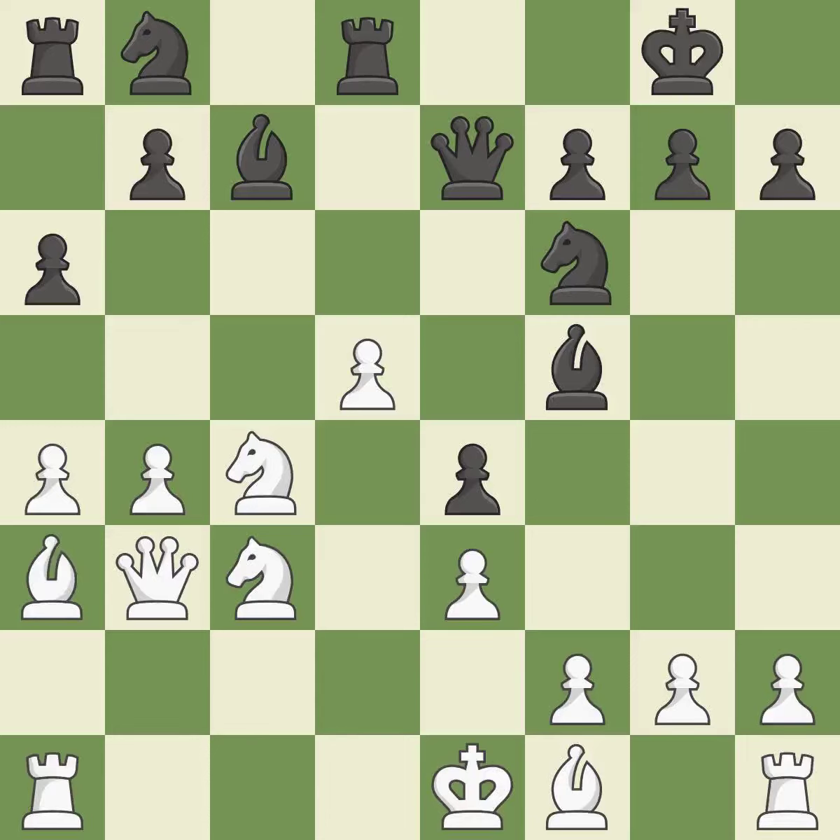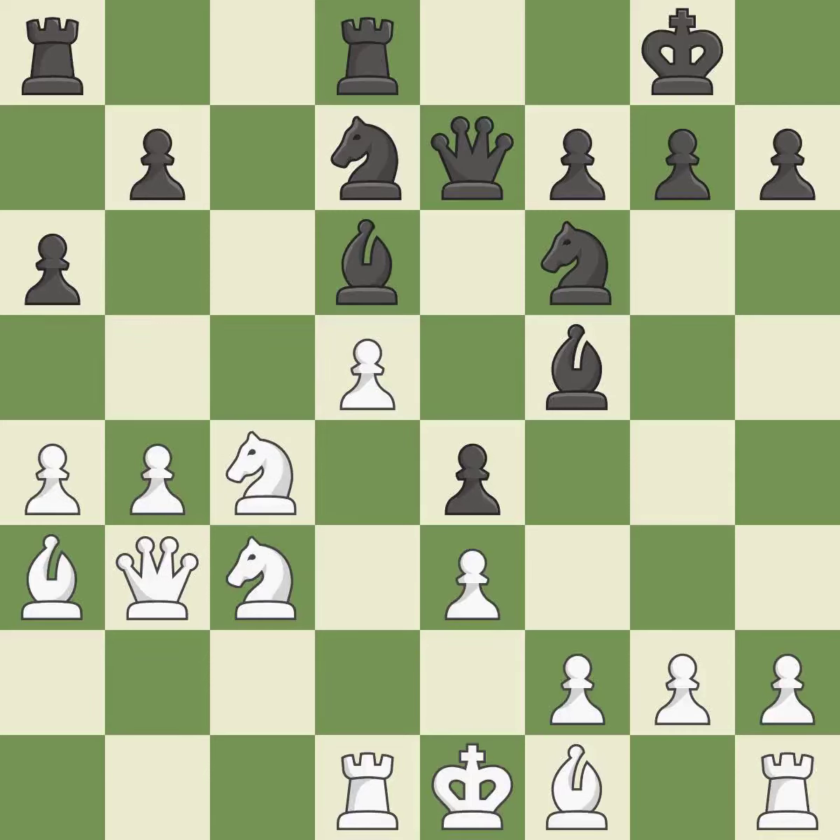This can indicate that a queen was attacked. It is incorrect. This threatens to take an open file with a rook. There was only one good move there. It is a mistake — this activates a rook by developing it off of its starting square. This threatens to fork pieces. This stops the opponent from being able to take an open file with a rook. It is excellent. This threatens to take an open file with a rook. It is an inaccuracy.